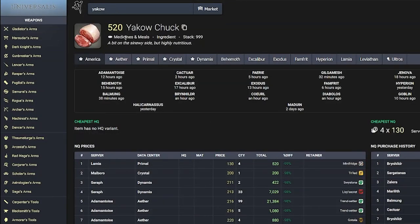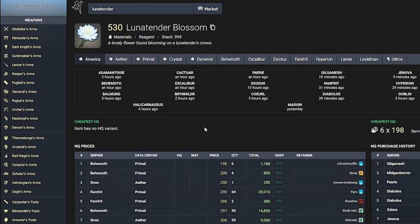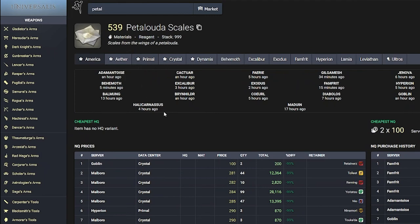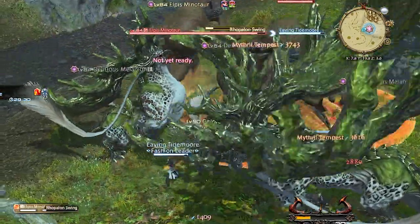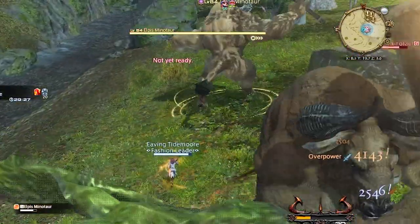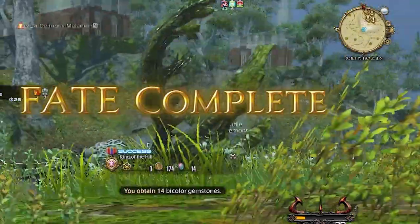Items like Ovibos Milk, Yakow Chuck, Almasty Dander, Luncheon Toad Skin, Luna Tendril Blossom, Moose Flesh, and Petaluda Scales are averaging 250 gil each for the cost of two gemstones. That's 1,750 gil for each fate on top of the other rewards for completing the fate at maximum reward.